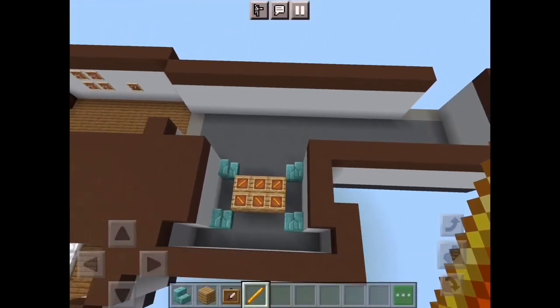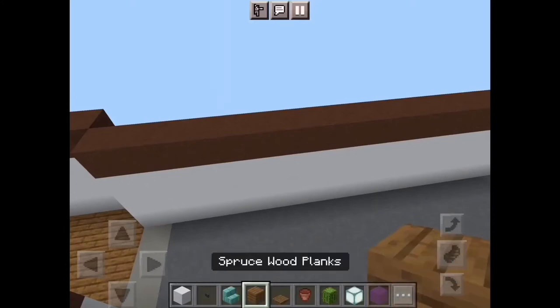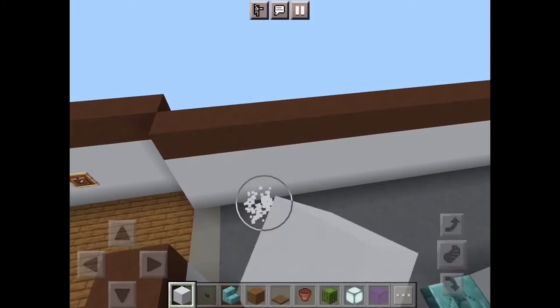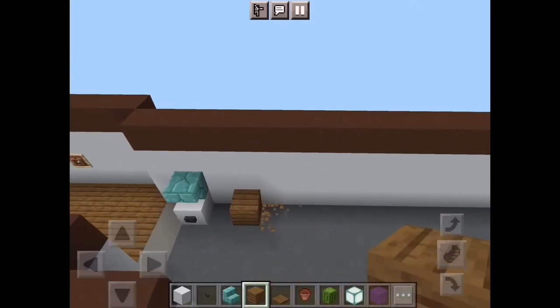Now for the second half of the decorations, you're gonna need white concrete, blouse, blackstone button, prismarine brick stairs, spruce wood planks, spruce trapdoor, flower pot, cactus, sea lantern, and purple glass. Go one from right here, place a button right there — regular prismarine, not dark prismarine. Why do I keep saying that?